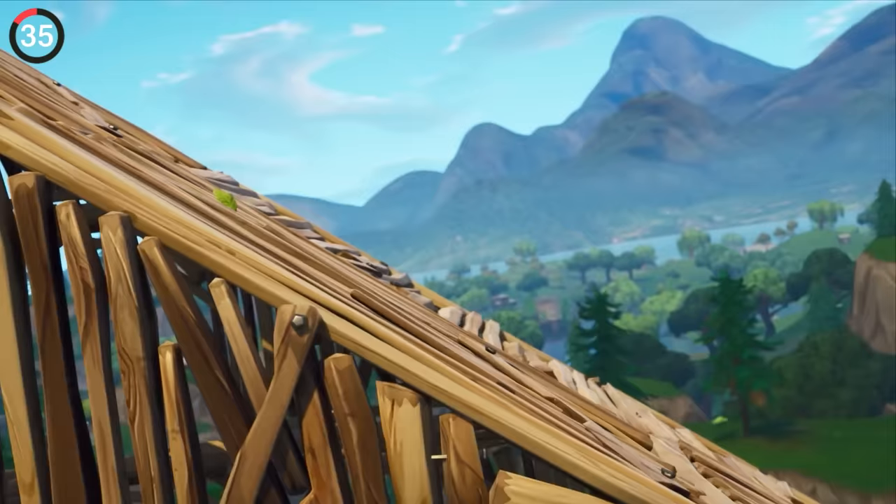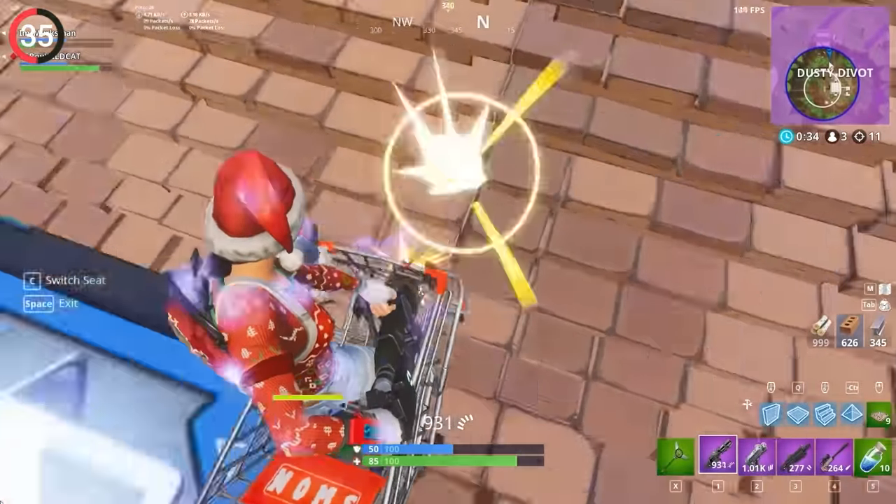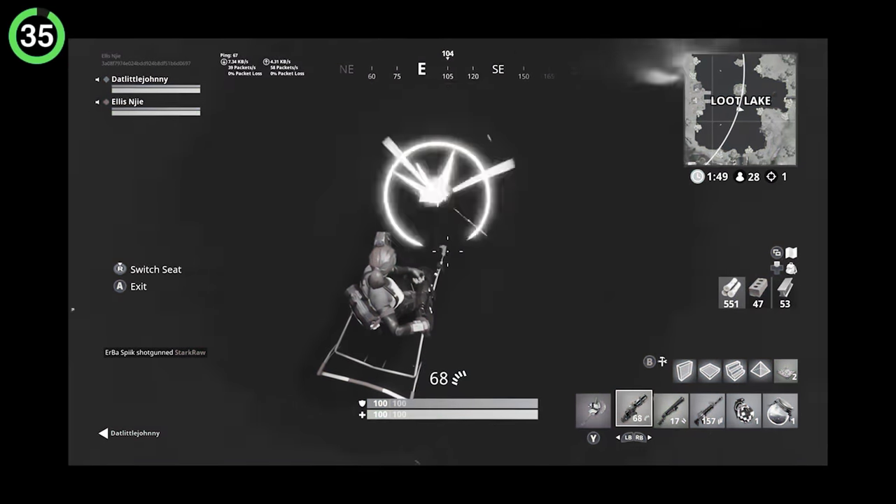A strat we all used to love was the combination of shopping carts and a minigun. If you needed to get somewhere but didn't want to drag it around, you could sit on top and fire at the ground, sending you flying in the opposite direction.